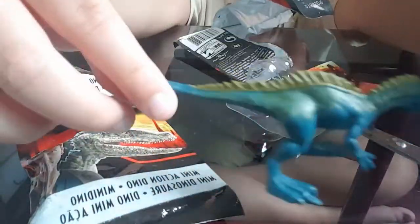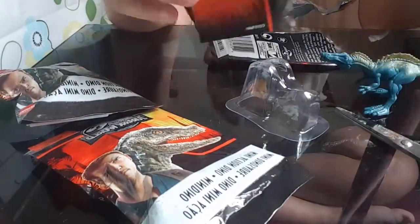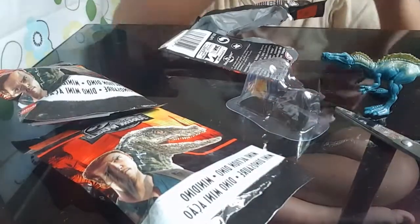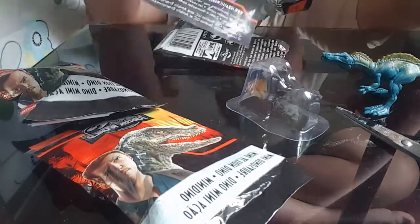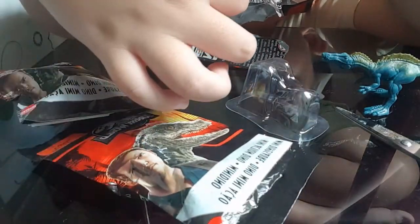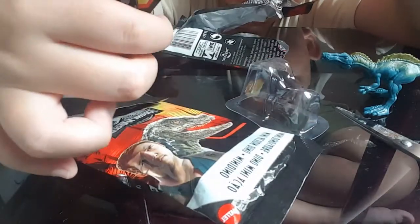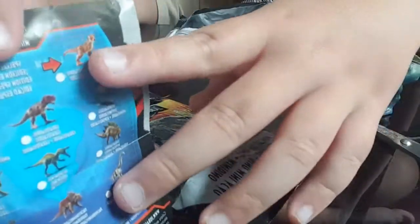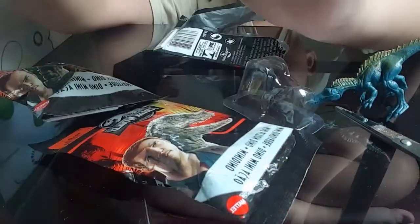You can open its mouth, and that's pretty much it. And now we have this small piece of paper that came with the pack. It has Carnotaur, Spinosaurus, Suchomimus, Stegosaurus, Triceratops, Pachyrhinosaurus, Velociraptor, Dimorphodon, and Styracosaurus — oh, and Brachiosaurus. And there's a special edition Carnotaur — metallic edition, special metallic edition Carnotaur.